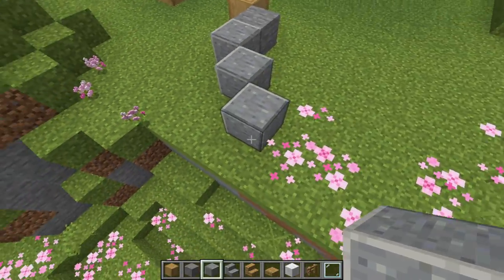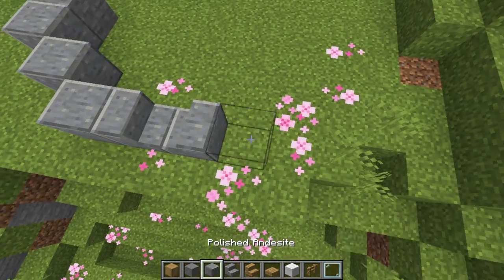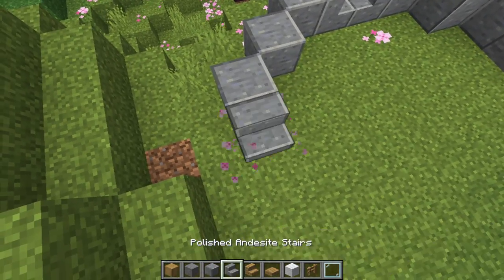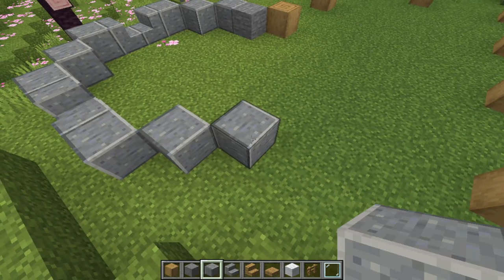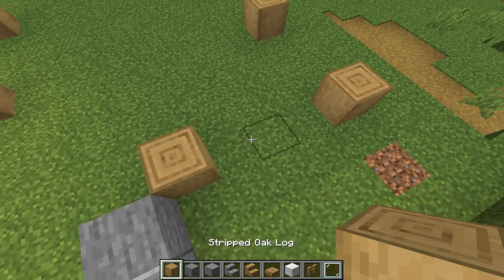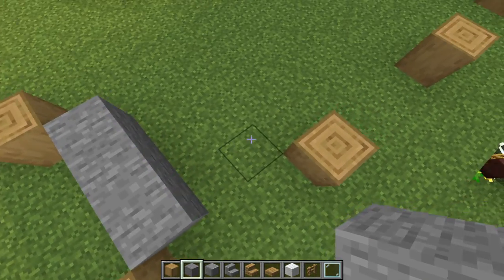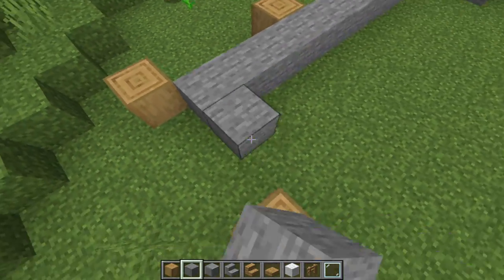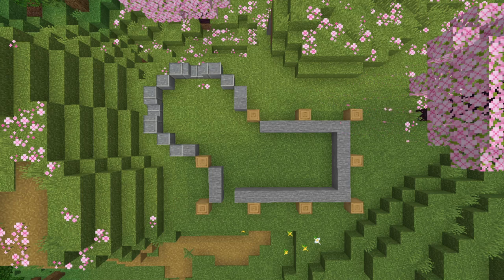Place a polished andesite stair and then another polished andesite stair in front of it facing in — this is going to act as a window. Off that stair, do three more blocks of polished andesite diagonally, then continue with the stair pattern making another window. Place three more diagonal polished andesite and then a stone on the side of the last one — that's the first layer of your tower. Place the final oak log, then go on the inside of the oak logs and fill it in, leaving a gap for the doorway up front.